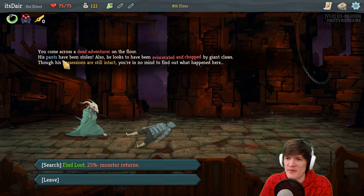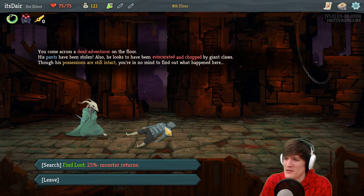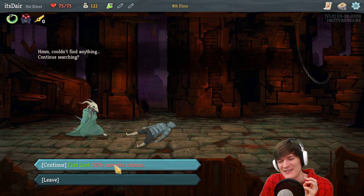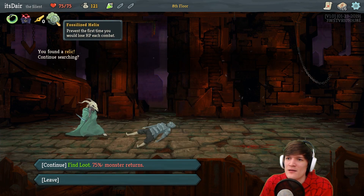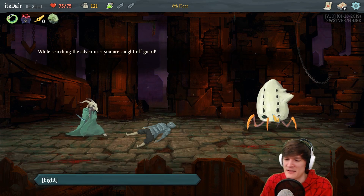Wow, all of these unknowns haven't been creatures yet. You come across a dead adventurer on the floor — his pants have been stolen, and he looks to have been eviscerated and chopped by giant claws, though he doesn't look it. His possessions are still intact. Options: 25% chance monster returns, or find loot with 50% chance monster returns. Let's do the first one. We found something: a Fossil Helix — prevent the first time you would lose HP in each combat. Very good! Find another loot!